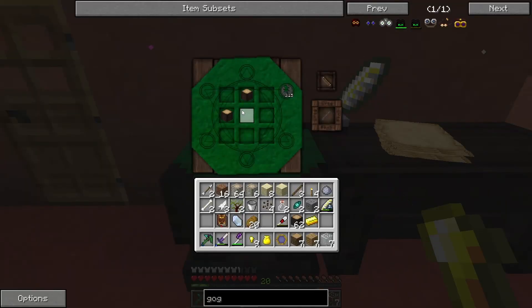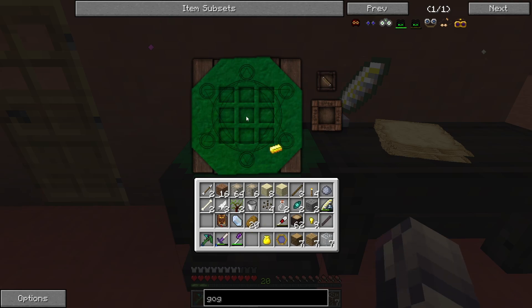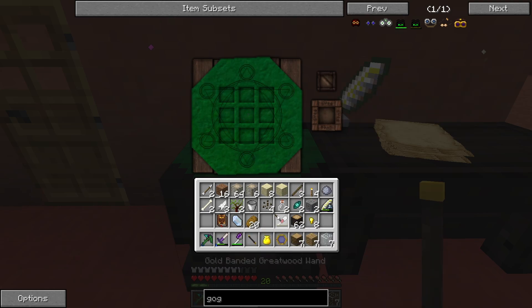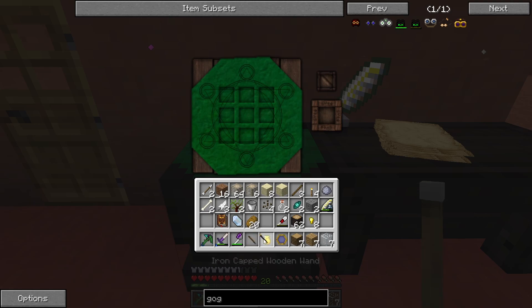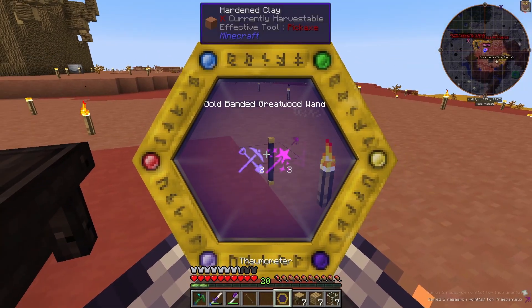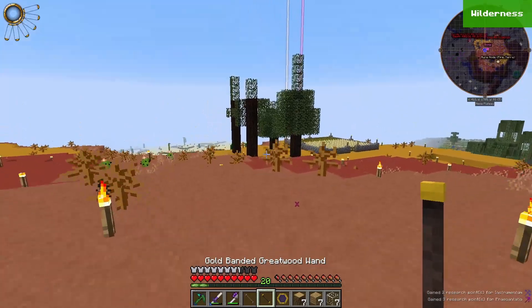So I've got some Great Wood here and we're going to make a Great Wood rod. Then we're going to make two gold caps — I can't click and drag in here, I was just attempting that twice. Two gold caps: cap, cap, rod. And that'll get us a gold-banded Great Wood Wand. That is fantastic.